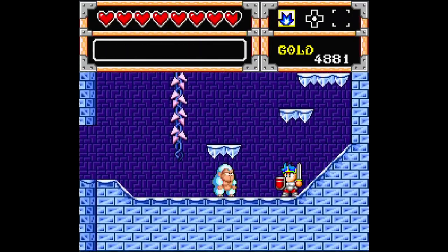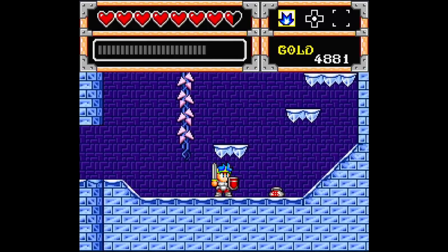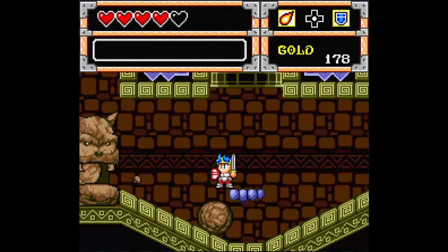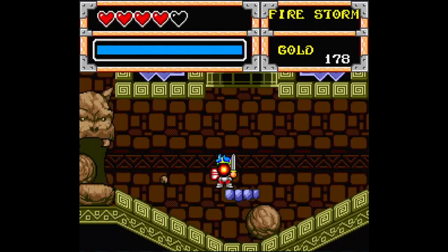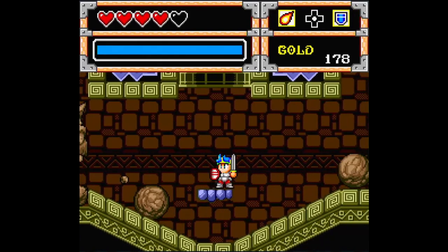There's two different weapon types — swords and spears — and one allows you to carry a shield, and the other you have to spin to defend. There's even a magic system where you can collect six different spells and carry two at a time. You just hold the A button and hit left or right on the D-pad to use them.